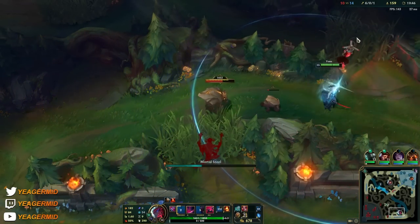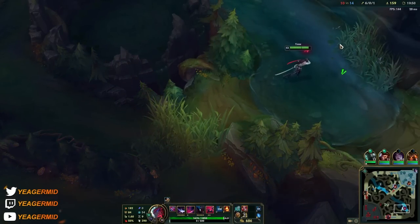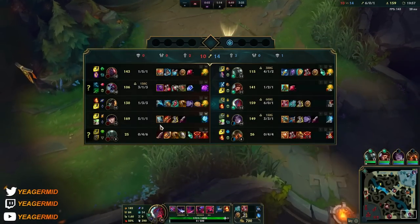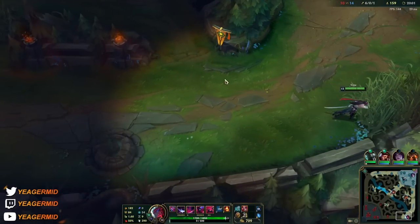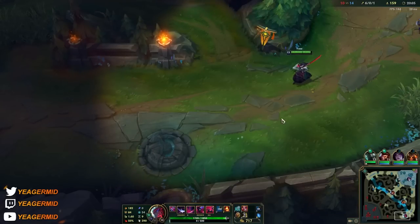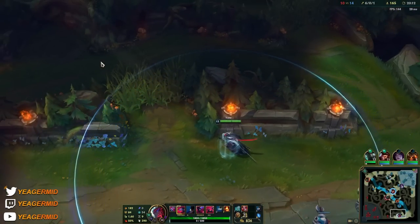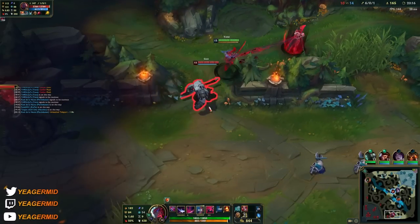Is the Caitlyn coming too? She doesn't have flash right now but she has this and she has the E for mobility — that's something I need to keep in mind when engaging. You can sort of play Yone like an assassin and a hyper carry at the same time — it's a mix of both. In order to really find the good engages, you have to pay attention to what they have.